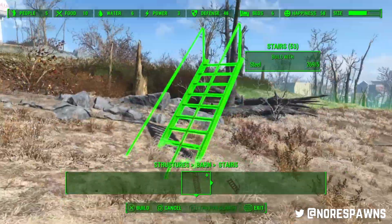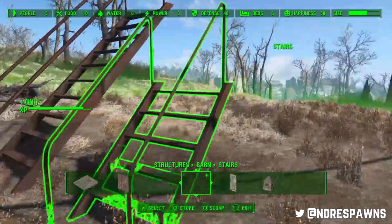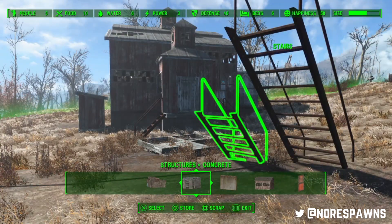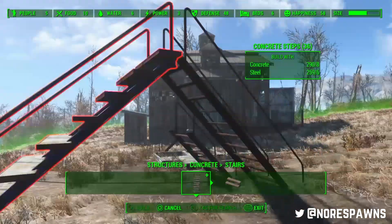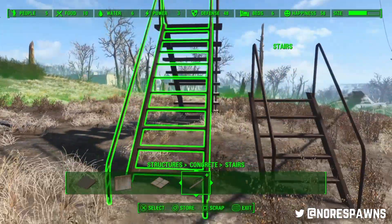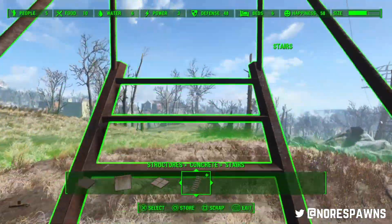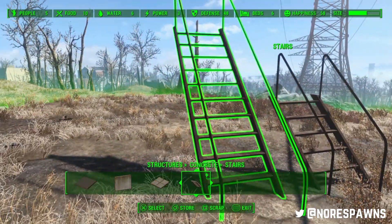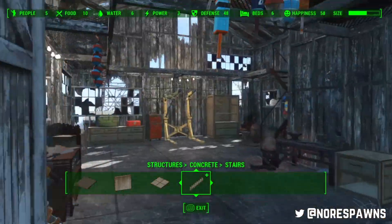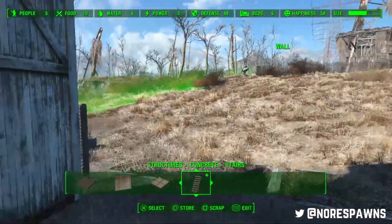We now have what I'd argue are the greatest stairs in the history of games. The reason being is these are thin but look like actual stairs - they're not massively cumbersome like the concrete ones. They're also a little bit longer, so you finally have nice secure-looking stairs with railings so you can't fall off, and they don't feel like they're taking up a lot of space. Not cumbersome like all the other stairs or crappy looking like the wooden ones - pretty cool.